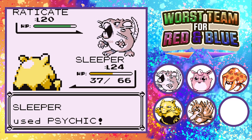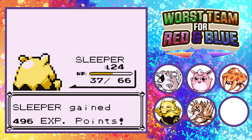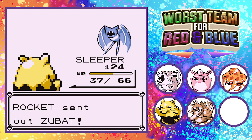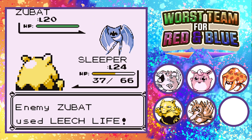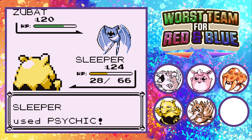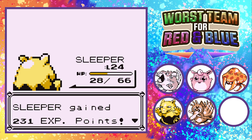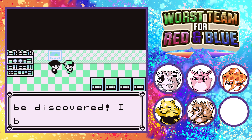I also got the Psychic TM for Drowzee off screen. I think I made a little bit of a mistake with its moveset. A few episodes ago I also said bug was super effective against poison — actually it's bug that's super effective against poison. Gen one is a very, very weird thing.